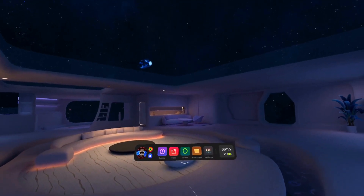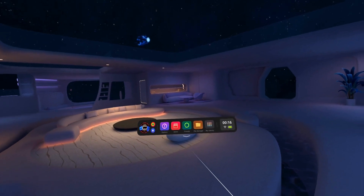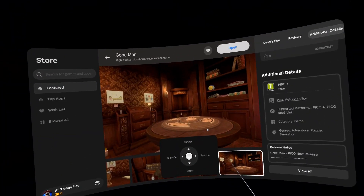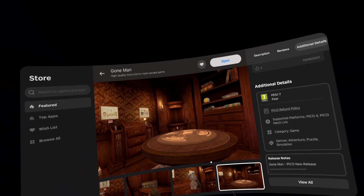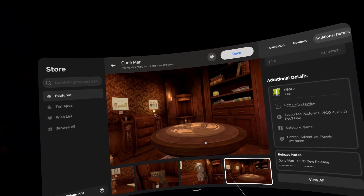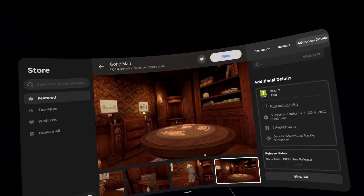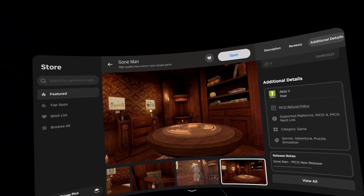Hello my Pico friends and welcome back to the channel. In this video I will review one more game from the Pico store. The game is called Gun Man and this video is actually sponsored by the developers who made that game — they are called Suplife Games. They were kind enough to provide me with a review copy of the game, so thanks guys a lot, you are awesome.